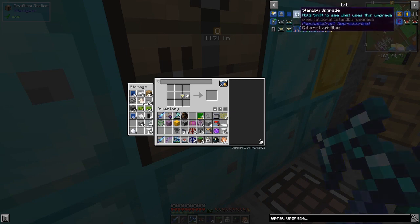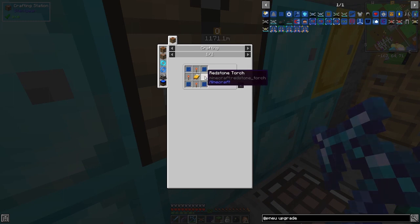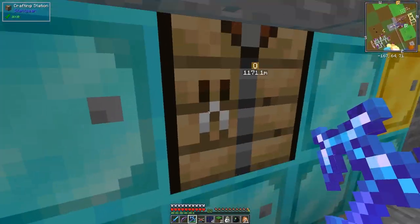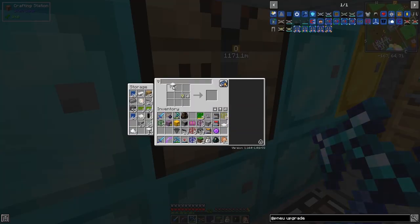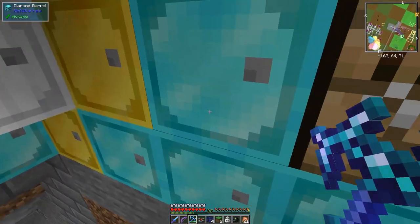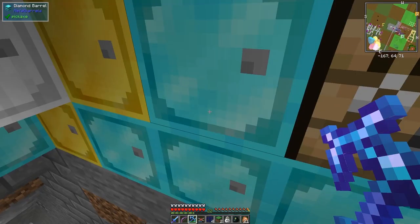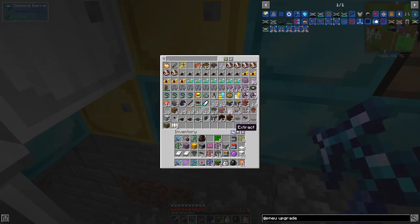The standby upgrade recipe uses four beds around the outside with some upgrade matrixes. I need to quickly make some beds — I've got plenty of wool in my inventory and some planks, so I'll make two beds. They don't stack, so I didn't want to make too many. I also need redstone torches — I've got 62, so I need eight of those, and then I can make two standby upgrades.